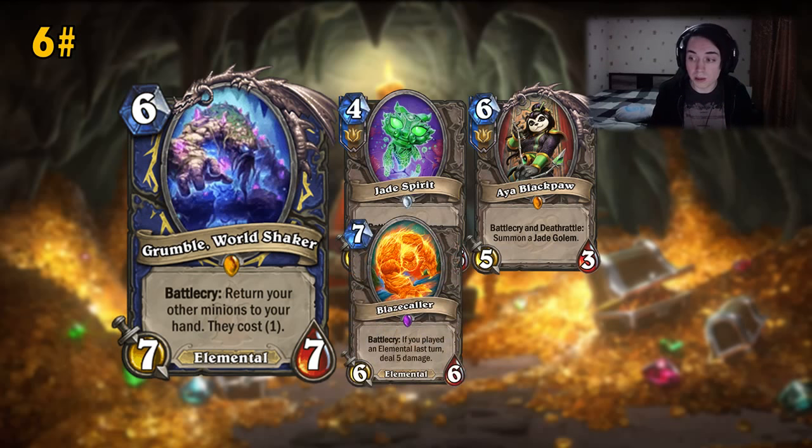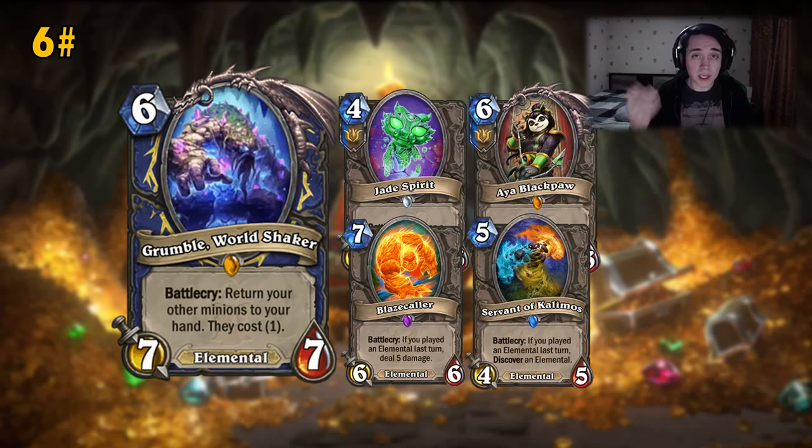For example, Blazecaller — you can play an Elemental list. The Grumble Worldshaker itself is an Elemental, so you have a lot of synergies. You can play this into Blazecaller and you can return Blazecallers for 1 mana — 5 damage for 1 mana is insane. There's also Servant of Kalimos which gives you cards, so you can get that back and discover more Elementals and keep the value train going. I really enjoy Grumble Worldshaker and I hope it sees a lot of play.